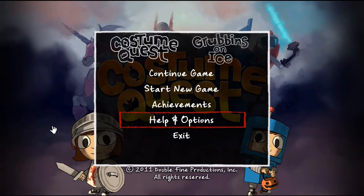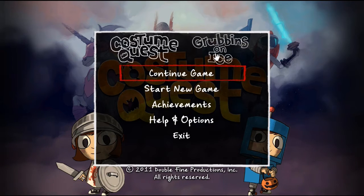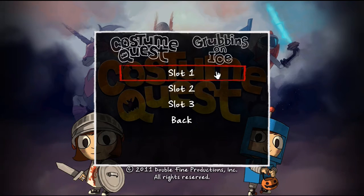Hey guys, today we're looking at Costume Quest. It actually comes with DLC for PC, and that is called Grubbins on Ice. Not really too sure what that is, but I will show you Costume Quest.